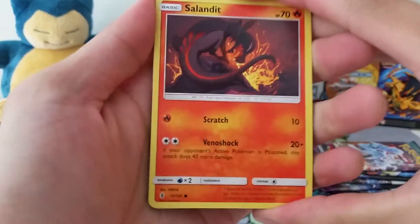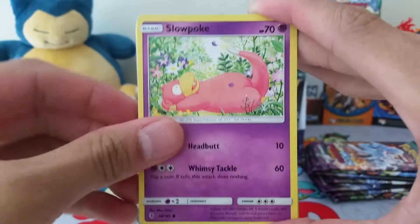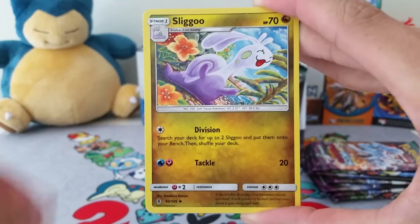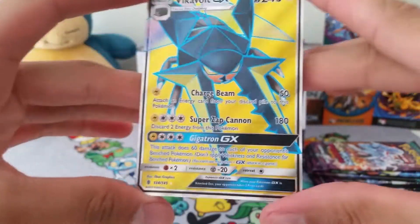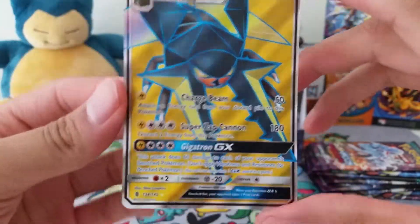Let's see what we get in our first pack. We have a Salandit, Stufful, Slowpoke, Wishiwashi, Nosepass, Electric Energy, Fletchinder, Slugma, Bewear, a Max Potion, and we have a Vikavolt GX Full Art. Very nice. I really love the shine and the yellow background.